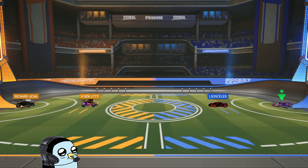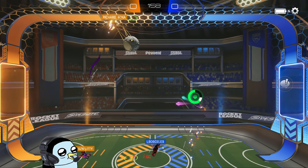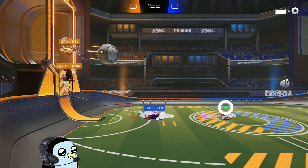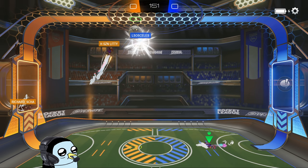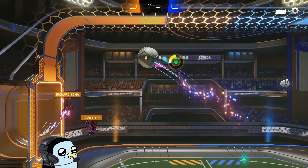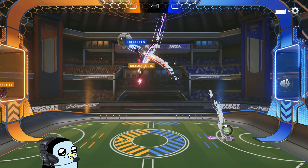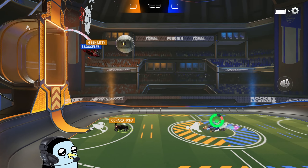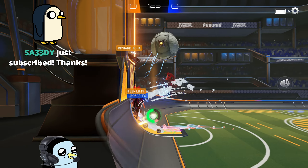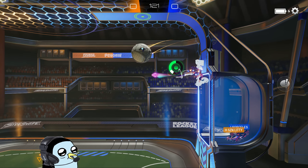Looks like it's time for a bit of 2v2s. We somehow managed to sneak that win out in ones, hopefully twos is going to be a little bit cleaner. Force it right into his face — never mind, I guess we aren't taking our time with anything. His teammates should be kind of low boost, we'll 50/50 this, get some boost back. Made him use his flip — should give teammate a little pressure break.